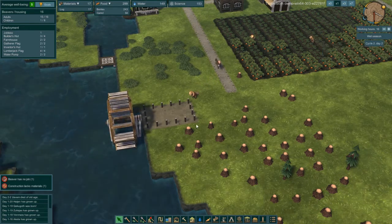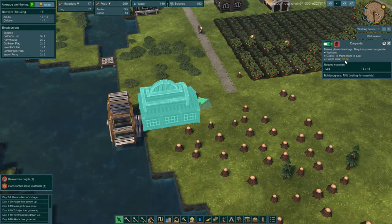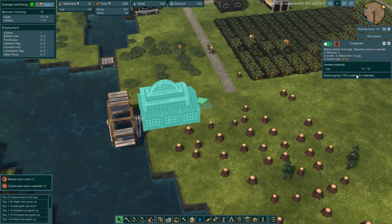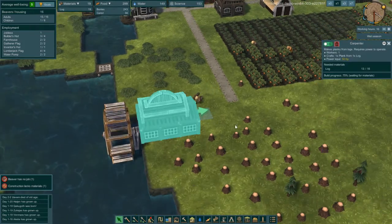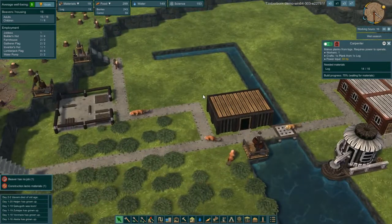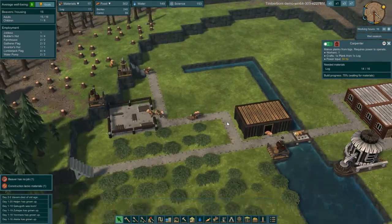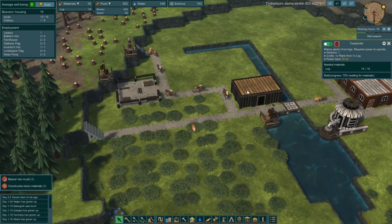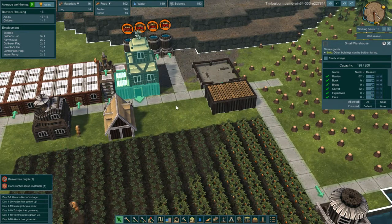It should be placed on a riverbank — yep, okay. Our carpenter requires 50 horsepower and we are just about to finish. We need one more log. Oh yes, look at the log stockpile. Let me check my storage — I've got 64 in there.